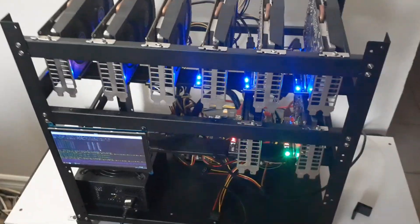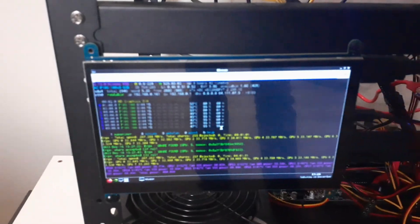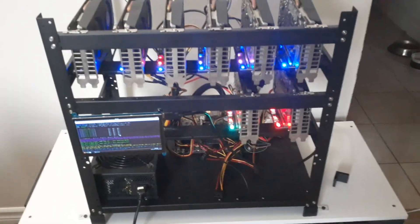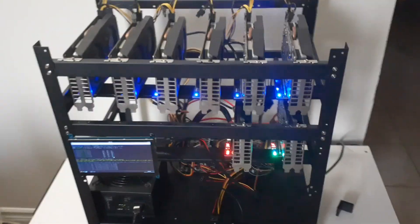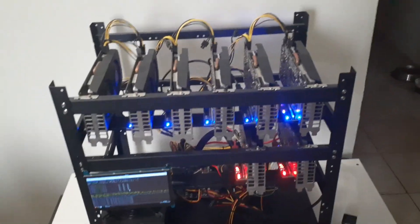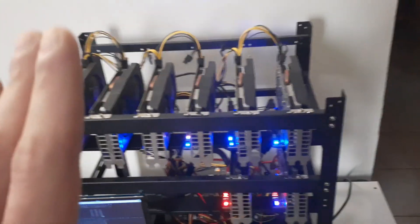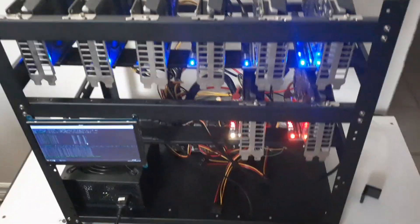This rig consumes about 400 to 450 watts of power for eight six gigabyte cards with one power supply - it runs pretty nicely, quiet, and cool. I have it in my living room because I don't have airflow set up in the other room. Some cards run at 39 to 40 degrees, the highest is about 51 degrees. It keeps the megahash up with overclocks set - I'll be showing all that on HiveOS.